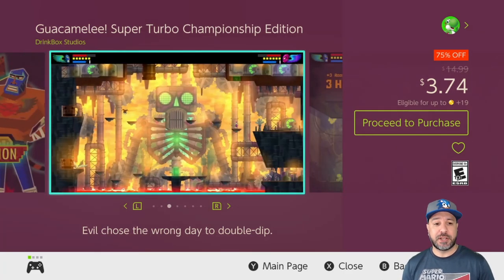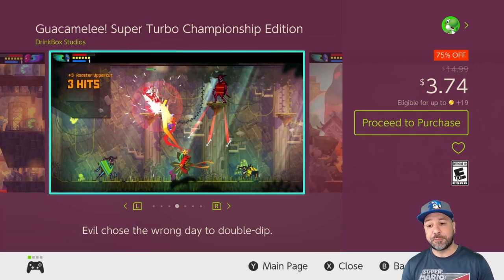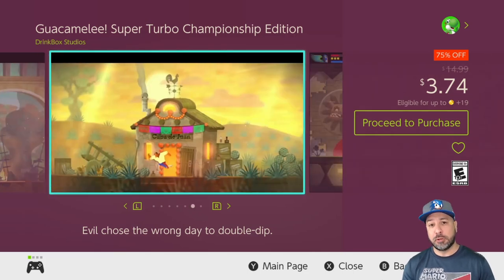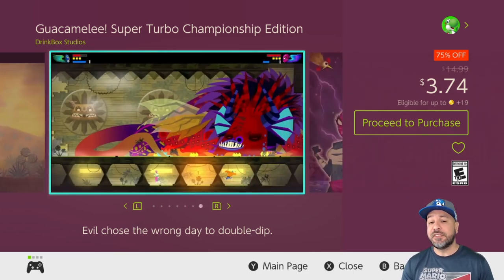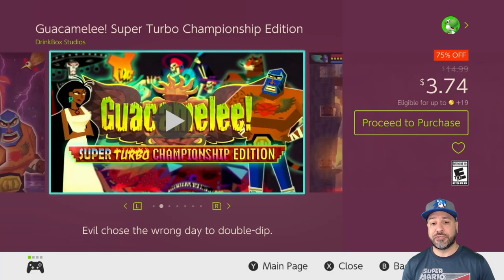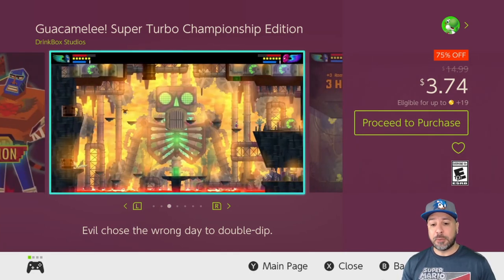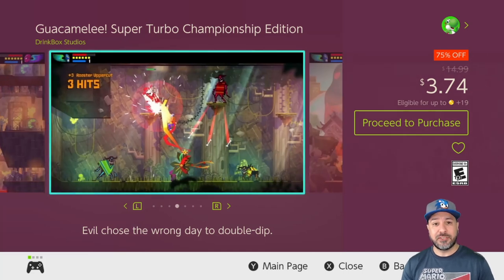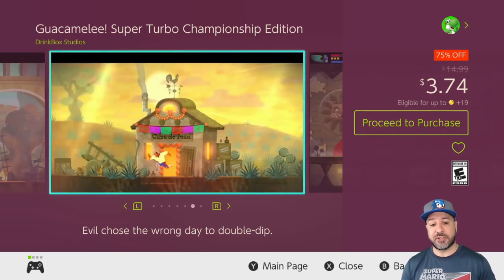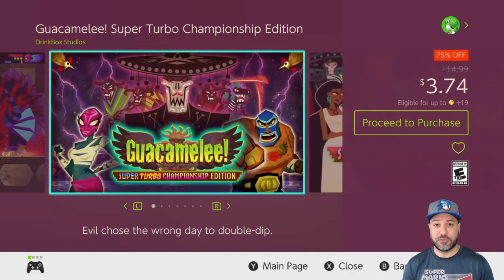Next on the list is another top pick of mine for this week: Guacamelee Super Turbo Championship Edition at 75% off for $3.74. This is a full blown Metroidvania — even at $15 it's an easy pickup, so imagine at $3.74 how much of a steal it is. It features vibrant, beautiful, colorful stages and a really nice spin on the Metroidvania genre where you control a hero who is basically a Mexican wrestler. If you're into Metroidvanias or 2D platformers, this is a definite pickup.